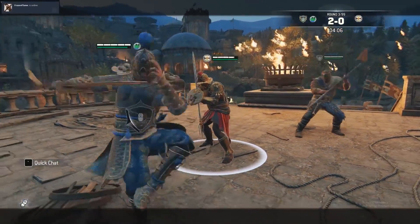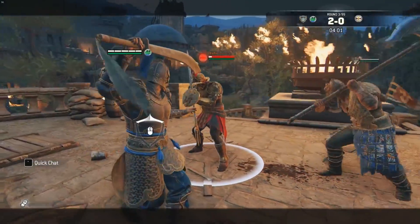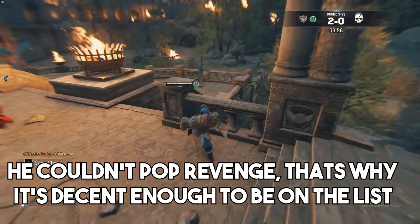Tiandi, similar to Gladiator, has a palm strike that can guarantee his own light plus a teammate heavy. Nothing special, plain and simple. It does feed a lot of revenge, so it's not that good of a gank.